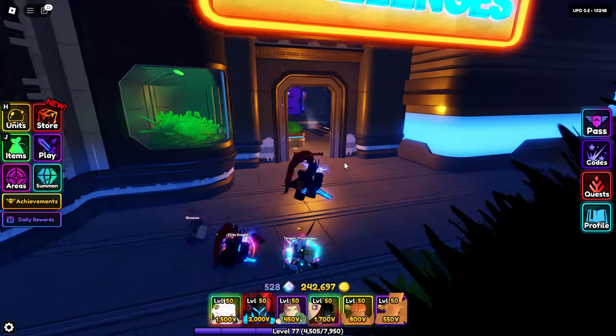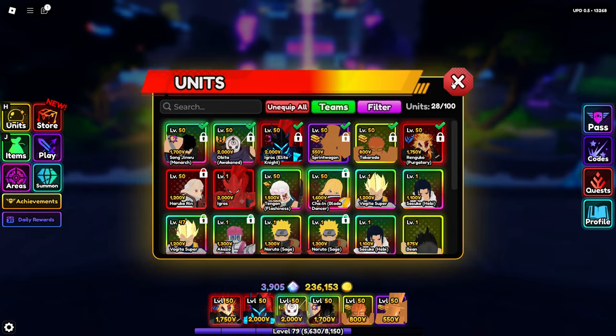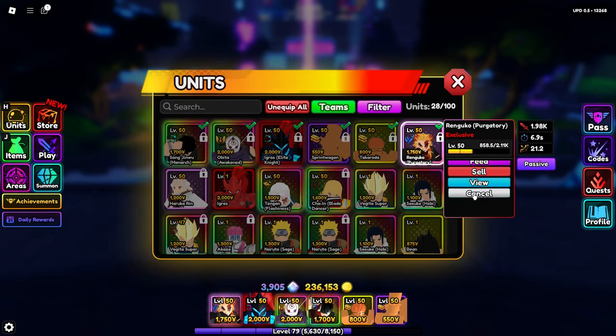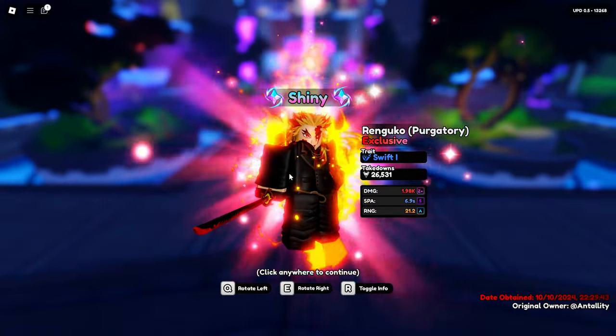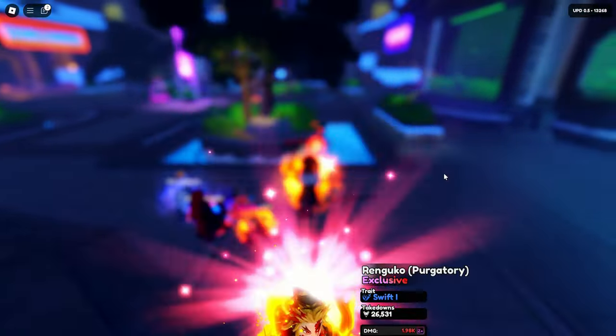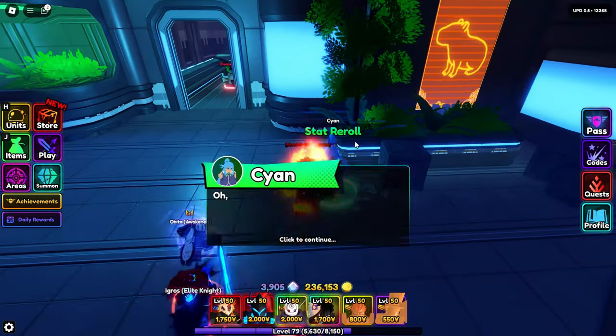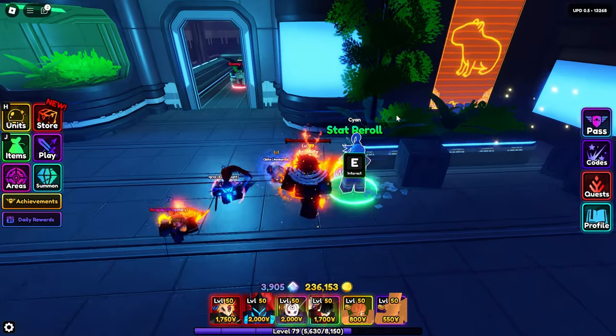Para mas-showcase natin si Rengoku itself. Alright mga kaibigan, nagawa na nga natin i-evolve si Rengoku. And here is Rengoku — Purgatory Rengoku. Ang stat niya ay Z plus S and A. Atin ko, 100%. No, 40%. Alright.